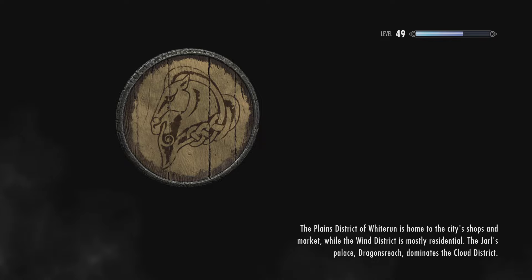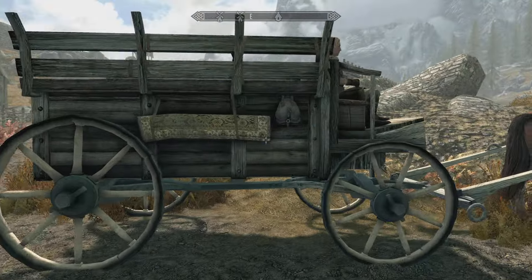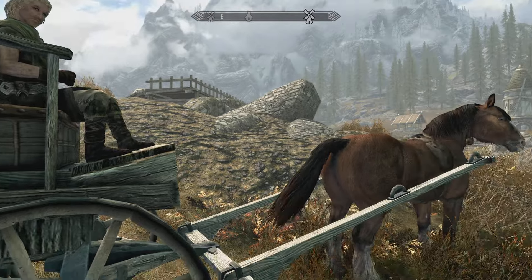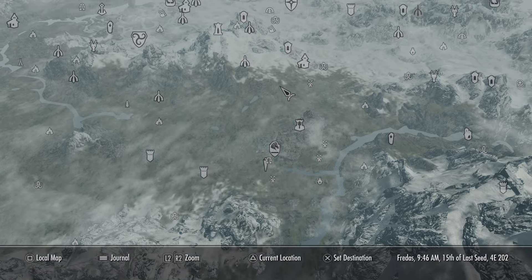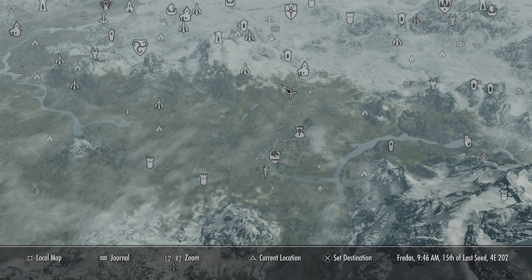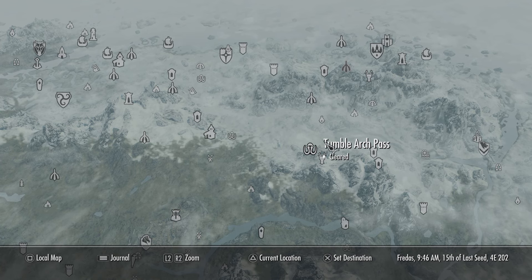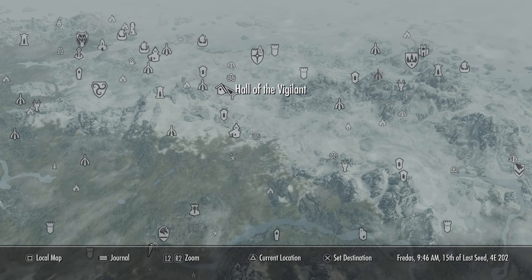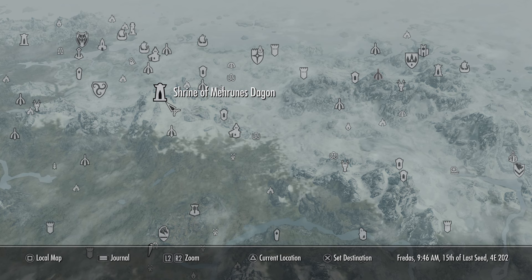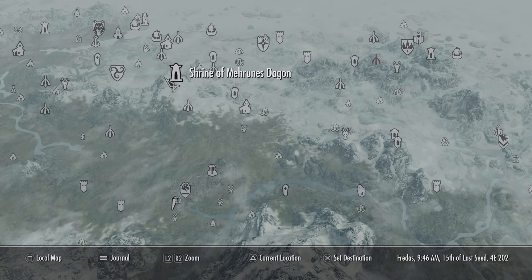We're going to go there right now. When you get to Whiterun Stables, come over here and there's going to be a guy in a wagon. Go up to him — he takes you to all the towns in Skyrim. I would highly suggest, if you have the money, go to everyone and open them up. That way you're not running to them all, you're not taking a horse to them all. If you have to go over to somewhere like Dawnstar, you're not running all the way from Whiterun — you can just go to Dawnstar and go over from there.